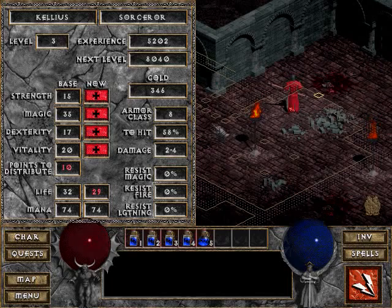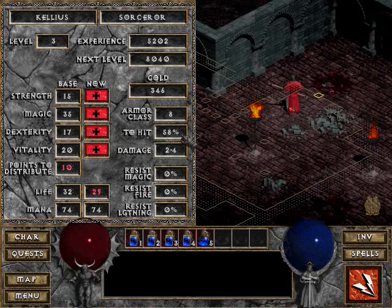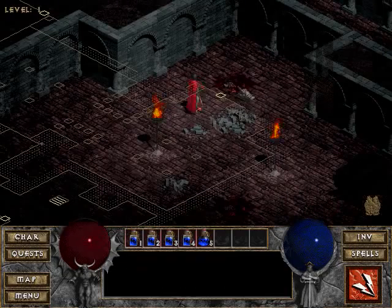Speaking of which, my rags broke. Dexterity is about your to-hit, I think. Dexterity alters your to-hit, Vitality alters your life, and Magic alters your mana. I'm going to want to up my to-hit — also it affects your armor class. I'm going to want to up my Dexterity a little bit, and I'm definitely going to want Vitality. Magic I'll deal with a little more later, but right now I'm more concerned about life.